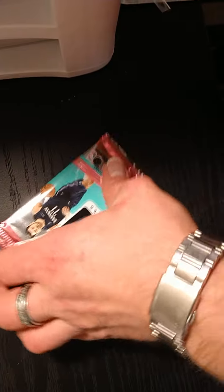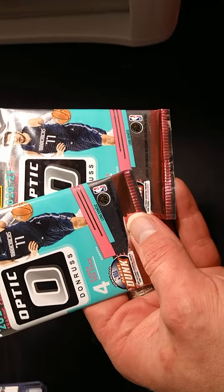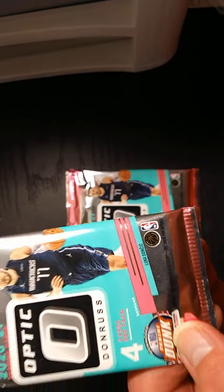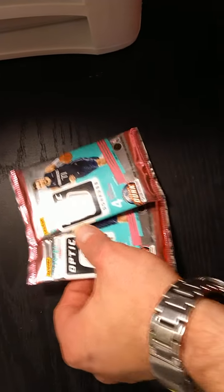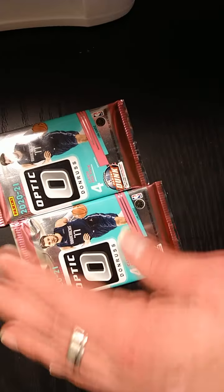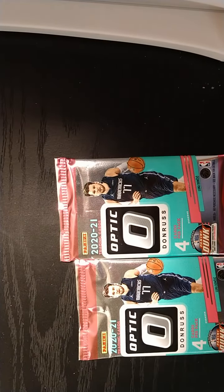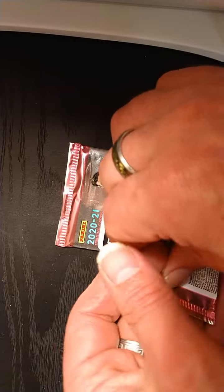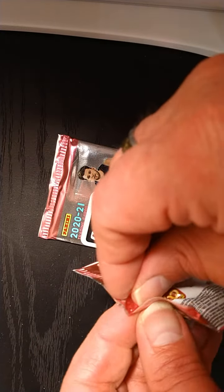We're gonna rip open some 2021 Donruss Optic Basketball. Obviously everybody is looking for the LaMelo Ball autograph rookie card, or a LeBron James, Steph Curry — all the big ones. Let's see what we can get in here. These are hit or miss, either go big or go home. We're gonna take a look and see what we can get.